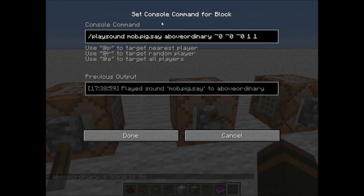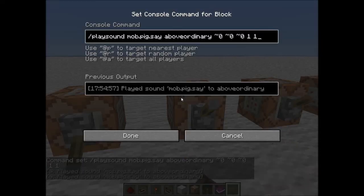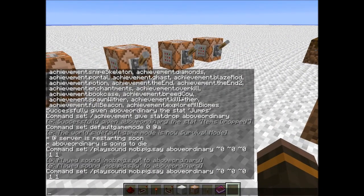Here we have slash playsound — for example: slash playsound mob.pig.say, then at a player, at coordinates zero zero, max volume one. You just fill in whatever sound you want to use, keep the rest the same, and change the target to at player, at random, or at all. You could play ghast sounds, which would be really cool.